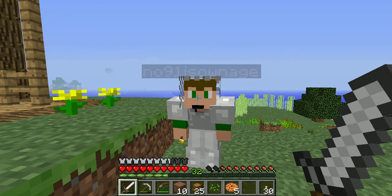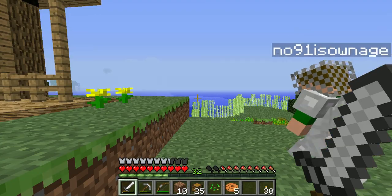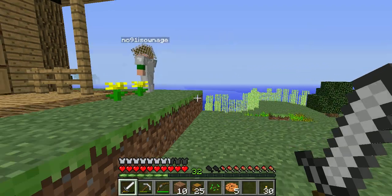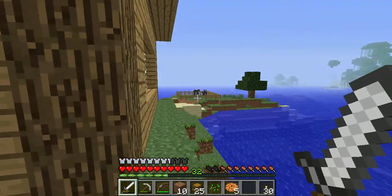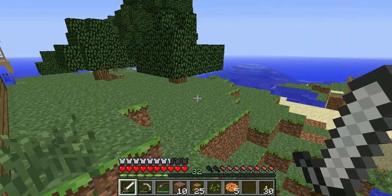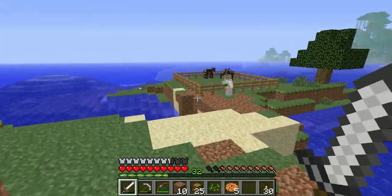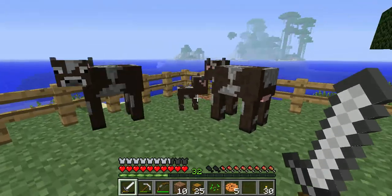Hey guys, welcome back to Jungle Island Survival. This is episode 16, and we've done a few things between when we last ended and now. We've made a cow farm — we brought two cows back and made them have a little baby. Oh, he's so cute. Let's go check out the baby. Let's call it Tom, Tom the baby cow. How adorable.